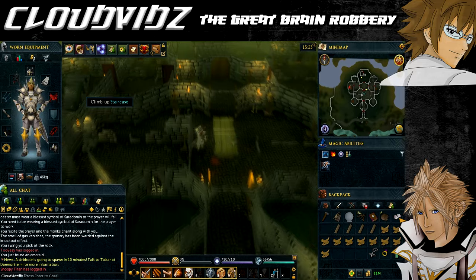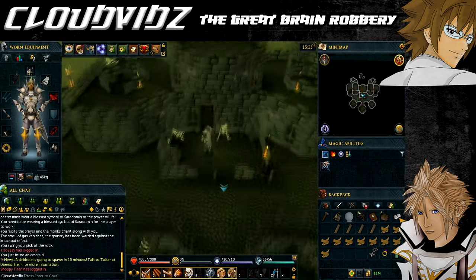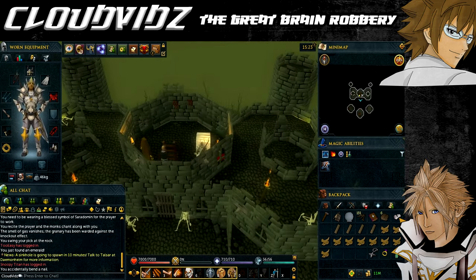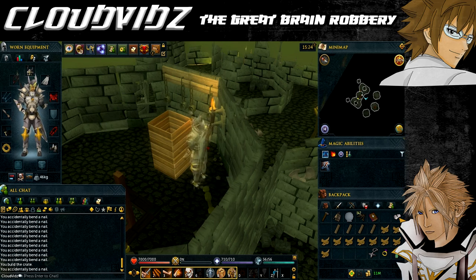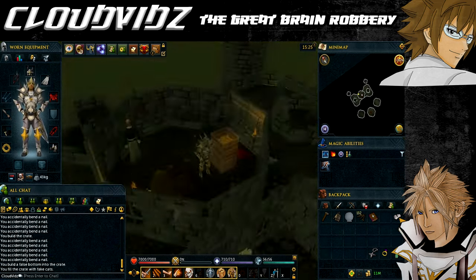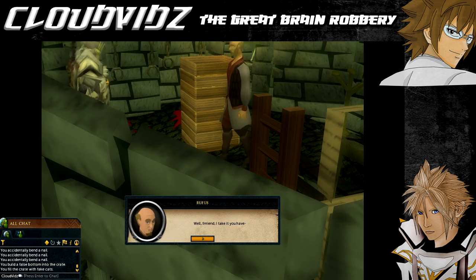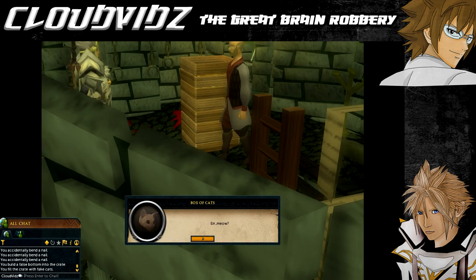Travel back to Fenkenstrain's castle with all required items. On the same floor where the doctor was, you'll see a hotspot to build the crate. Build it, then use the extra four planks to build a false bottom. Fill it with the fake cats, then use the wolf whistle to call Rufus - make sure you have the ring of Karos activated. Fenkenstrain will automatically get inside, and once past Rufus's inspection you'll receive a shipping order. Use it on the crate to teleport it to the island.